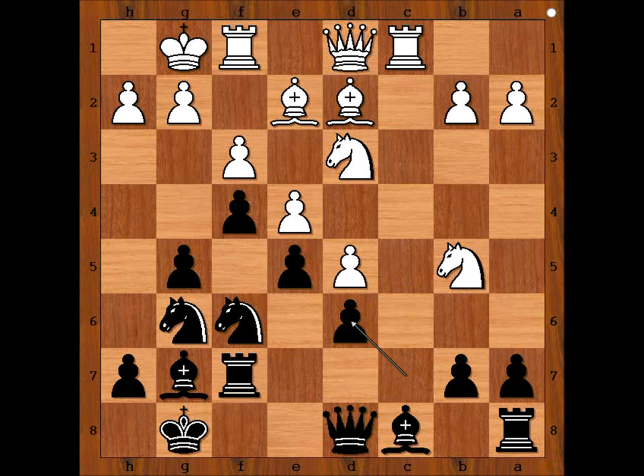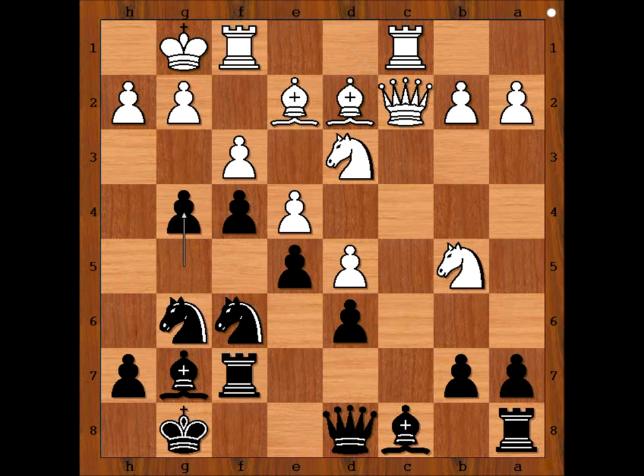Cxd6, cxd6, but now queen to c2. White is insisting on playing knight to c7. G4, knight to c7, attacking the rook. How would you continue? Perhaps rook to b8 comes to mind. Do you agree?